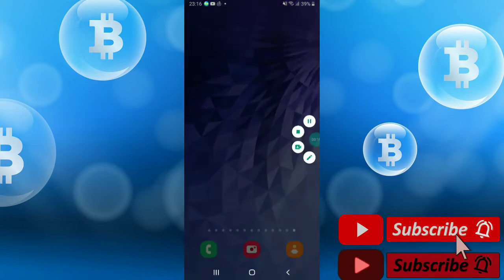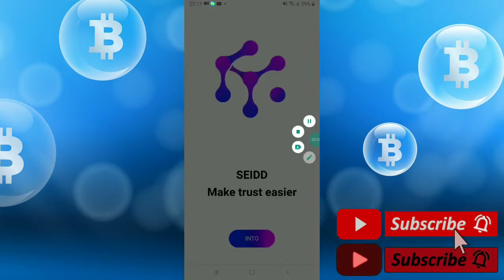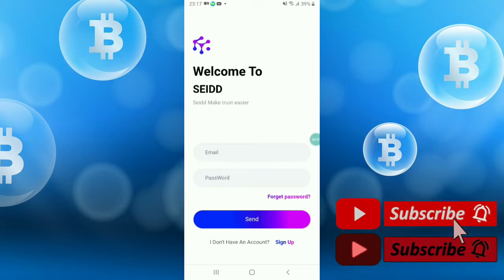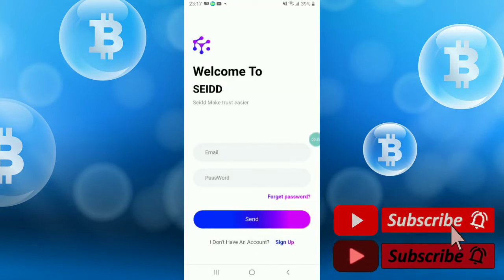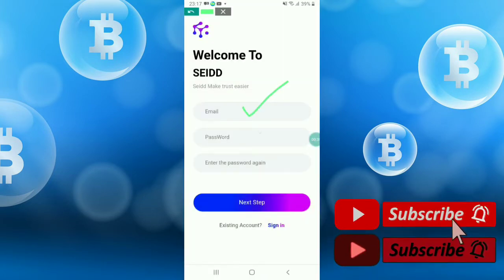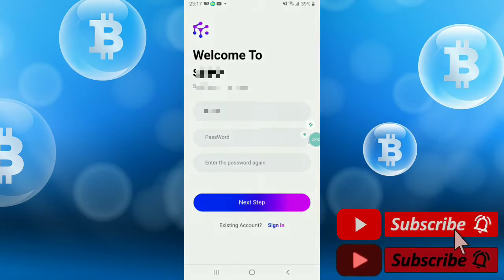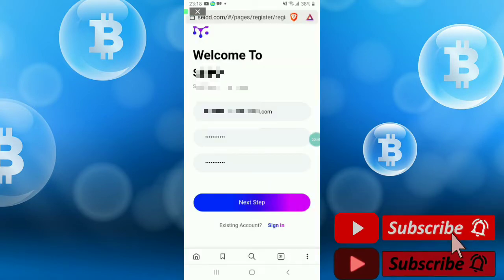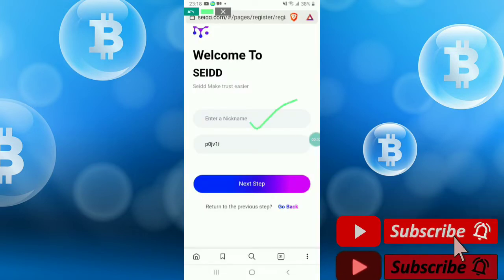This is the site. Just click the intro and click sign up. Simply enter your email, password, and enter the password again. After that, just click Next and enter your nickname and email.